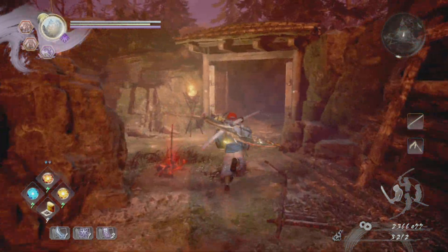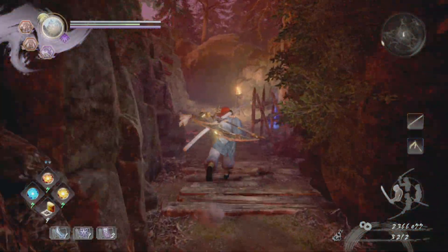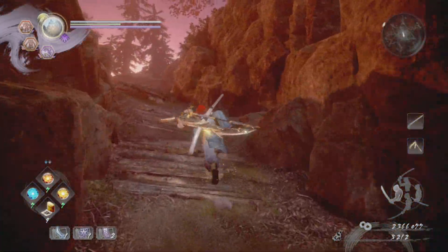So there'll be a point where we fight a guy just here. We will come through this way for a ninja's lock just on the right, just on this corpse just here. Then you'll continue along this way.